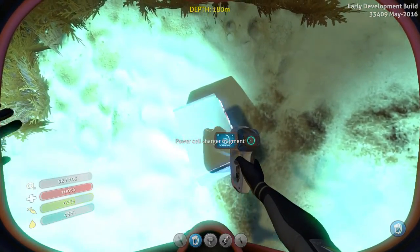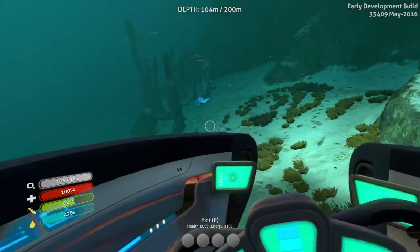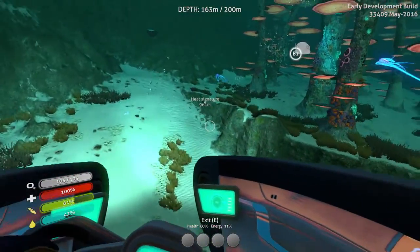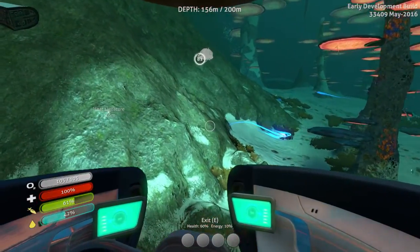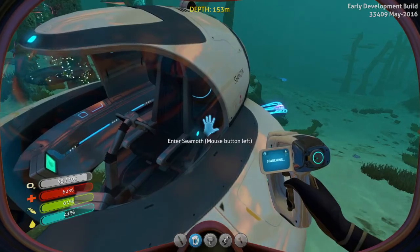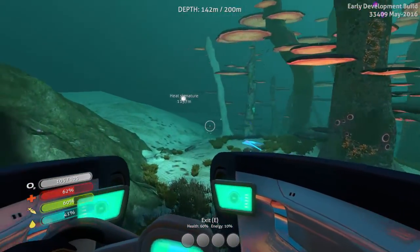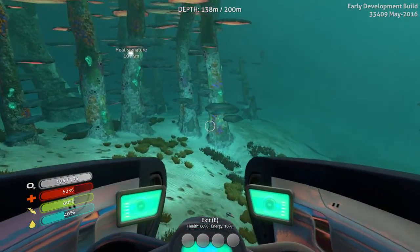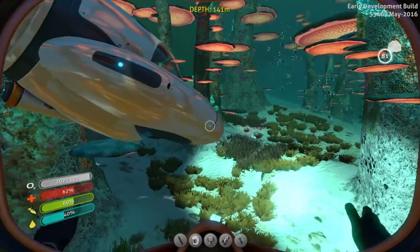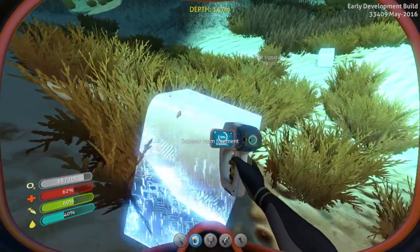Power cell charger — yes! Now we can charge power cells, I'm super excited about that. New blueprint acquired! If you know what else I need to find for the cyclops, let me know in the comments — it seems super huge and that means I want it. This is a really cool biome and I actually kind of think maybe basing here would be good. My dream of having a base that goes above the water might just have to wait, although if I make a base close to here it might work.